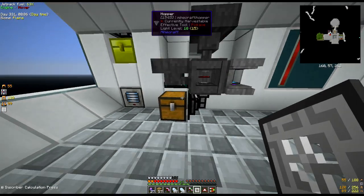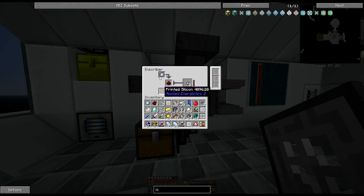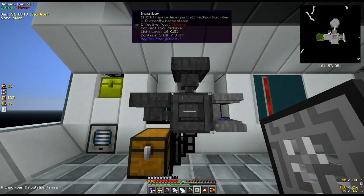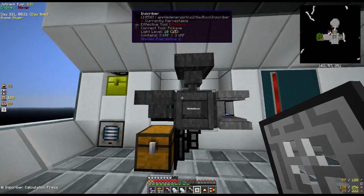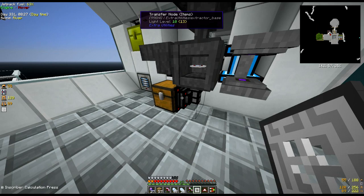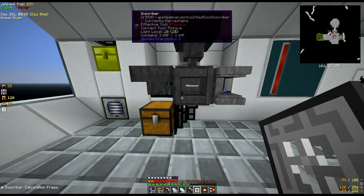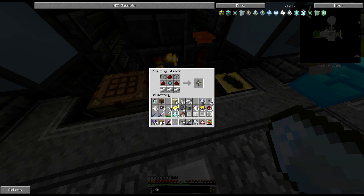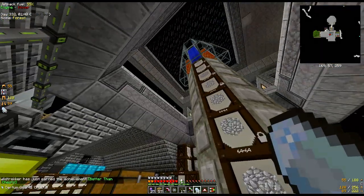There we go - I've set it up automated, got fed up with putting multiple things in multiple times. What I've worked out is this top hopper feeds the top slot, this side hopper feeds the middle slot, and I've had to use this chest with a transfer node to suck things up through the bottom which feeds the bottom slot. That means we can get multiple things done at the same time. We should have everything we need now - and there we go: one 4k storage!